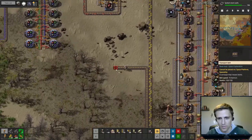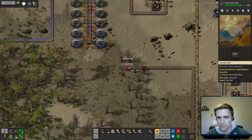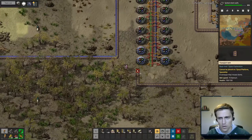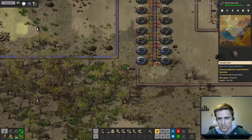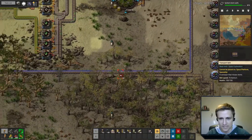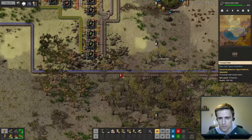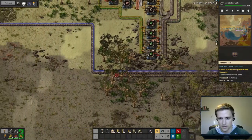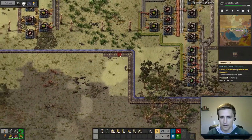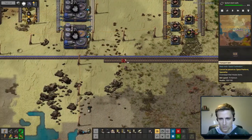We're going to go up right behind the labs. The labs are going to have to move eventually anyway, because eventually we won't be able to use these labs on the ground — our labs are going to have to be in space because we're going to be doing space science, which is so fancy it can only be done in space. So there's no reason not to put this belt here. Lots of belt going in.